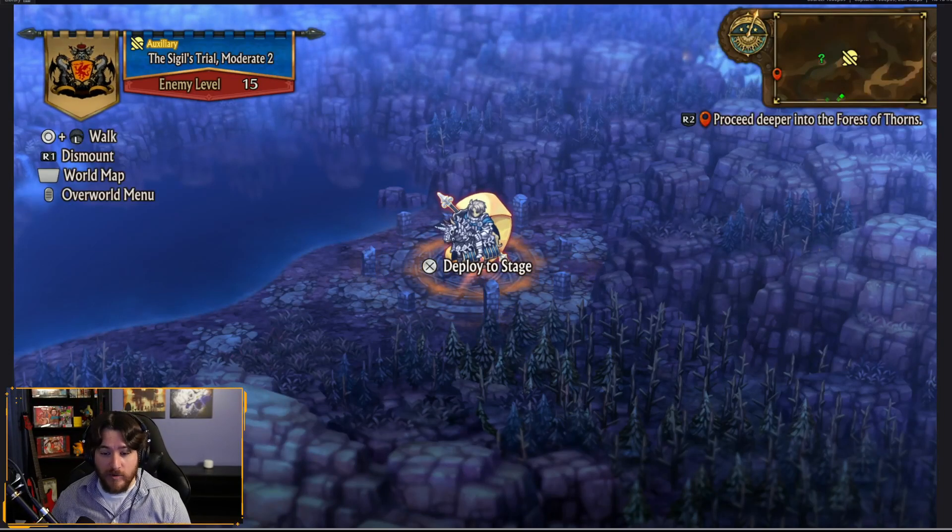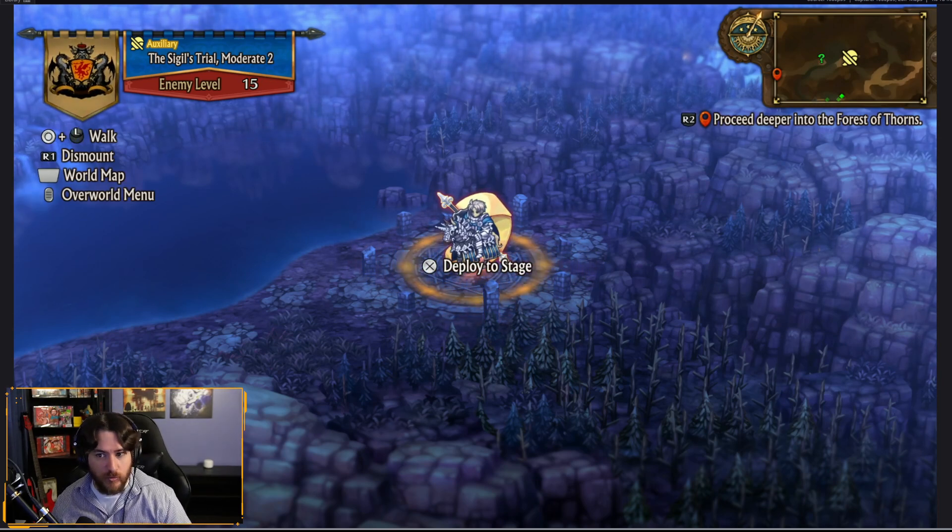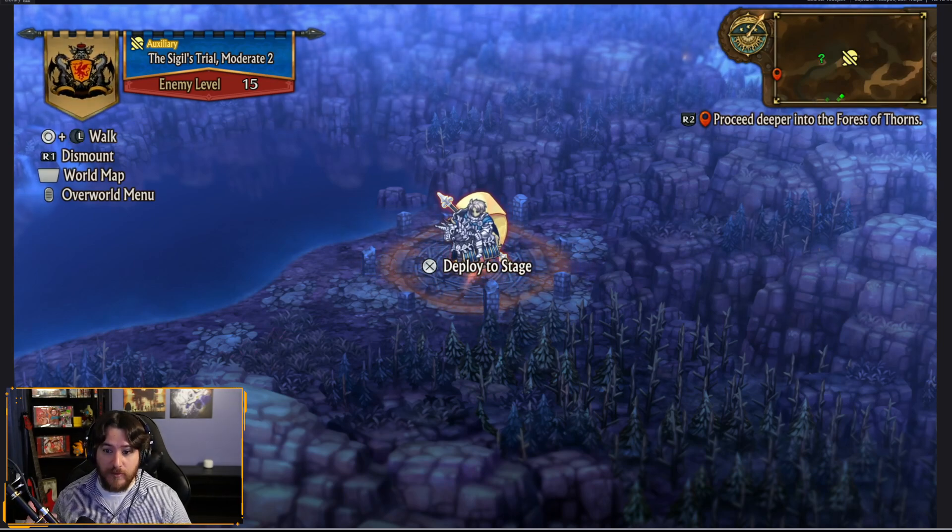Hello ladies and gentlemen, welcome. I'm Uncommon, and today we're going to talk about how to farm up and grind with honor, money, and resources in Unicorn Overlord. Real short tips, bottom line up front: Sigils are your best friend, and you're going to find these all over the map.